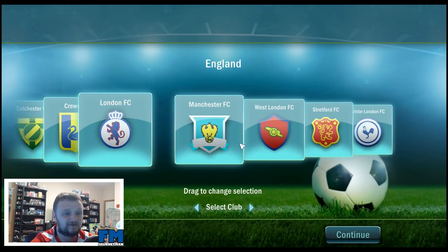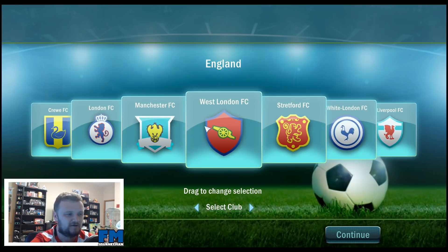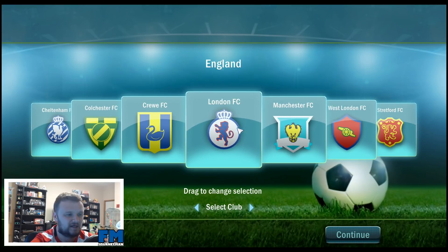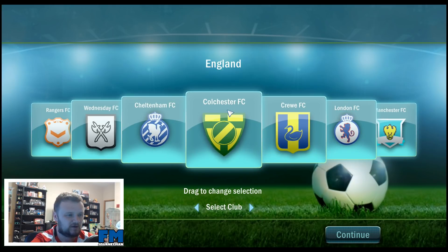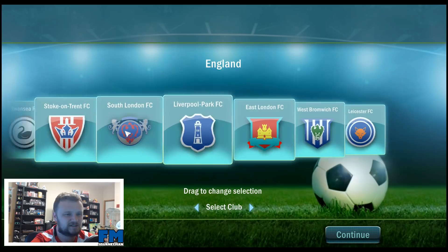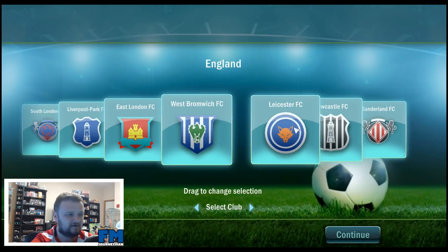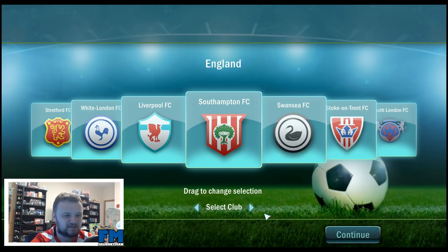Obviously there's no license, as you can guess, but you can almost pretty much guess who is who. For instance we've got West London — that's Arsenal — and City obviously, Chelsea, Crew FC, Swansea I guess, Colchester FC, Cheltenham FC. Okay so I'm guessing I can't guess everyone — yeah, lower divisions. Let's go ahead and try and find my favourite team. There you go — Southampton Football Club. That's actually not a bad badge to be honest.